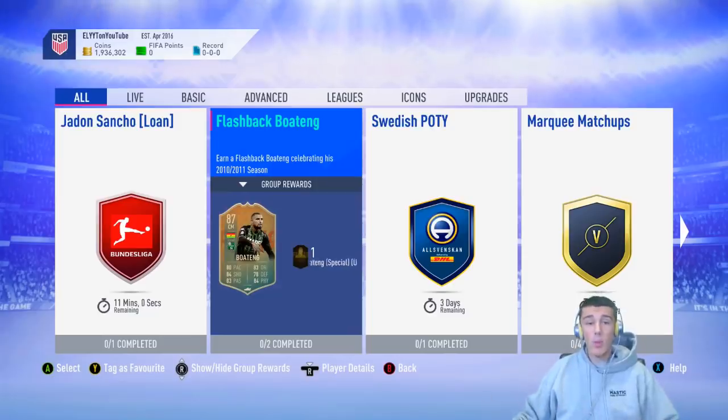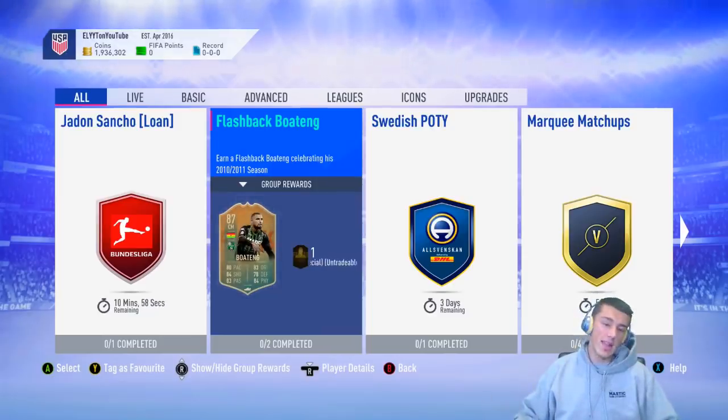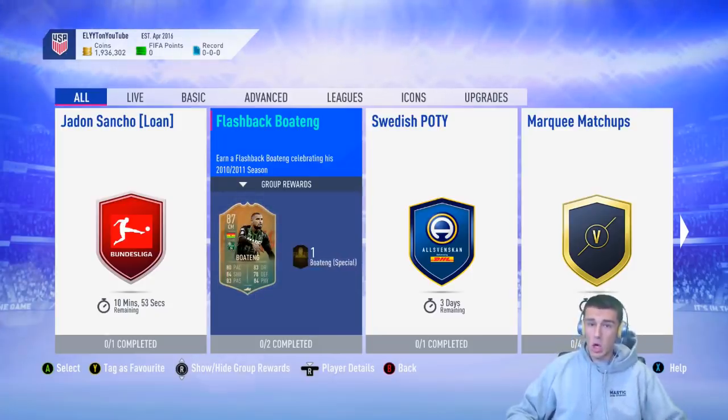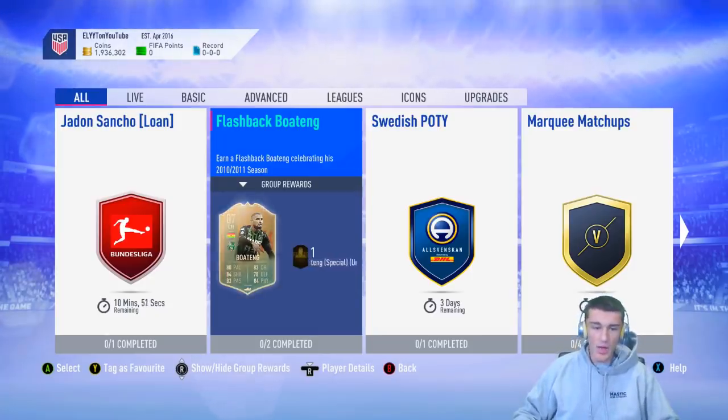The Flashback Boateng card is pretty solid at 87 rated, and he's also almost part of the Hundred Club. His only stat below 80 is 78 defense, which is still pretty solid. So it's a really good card in game — you can definitely tell that by its base stats.